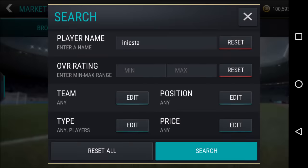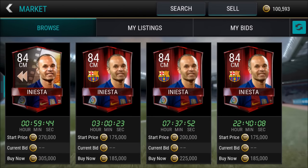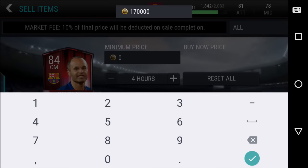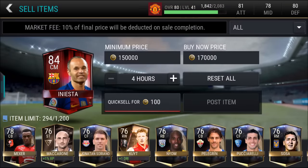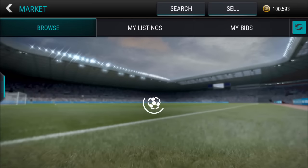I headed to the market to search up his price. Eventually I did get a 91 Flashback Modric, so I'll show you guys my updated team later. The cheapest Iniesta on the market was 185,000 coins — pretty insane. I listed him around 170,000 coins with a 150,000 bid price, and he did eventually sell. That was pretty sweet.